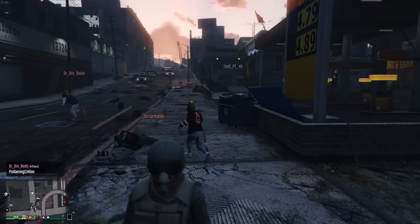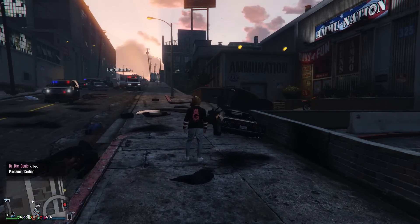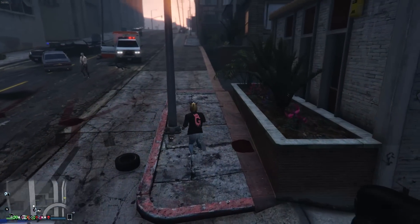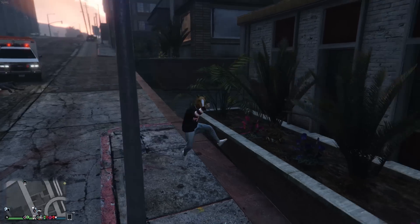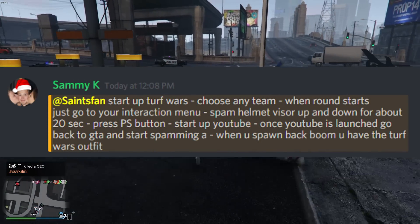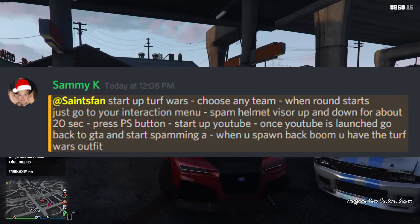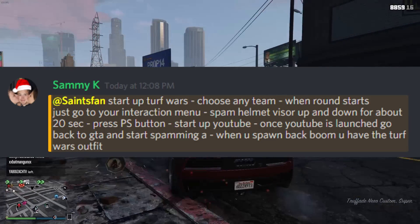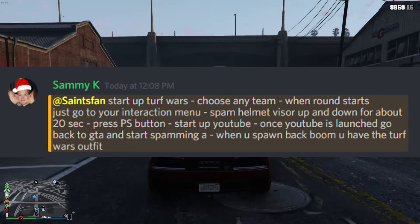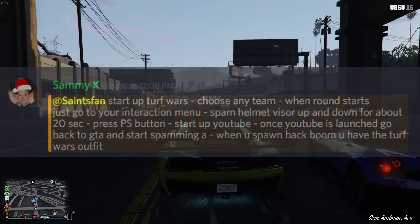One thing I forgot to mention: the police glitch has actually been patched. Now when you go into any mission where you can get a police outfit and AFK, when you get back into free roam it will put you in a random outfit. However, one of my friends says this method still works for the garbage man glitch and even the new Turf Mode — you can get black joggers, which are a pretty rare clothing item. This is only on PS4; I'm not sure if there's something similar on Xbox One and it doesn't work on PC. If you're on PS4, you can see the instructions on screen — try it to get any of those glitched mission outfits and let me know if it works.